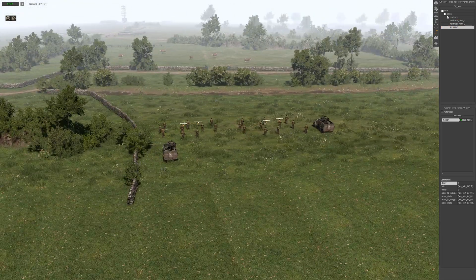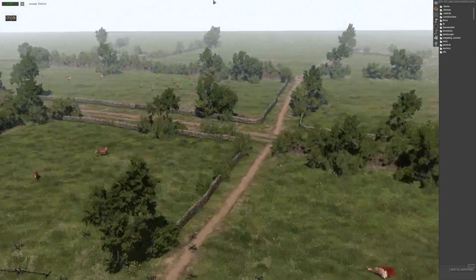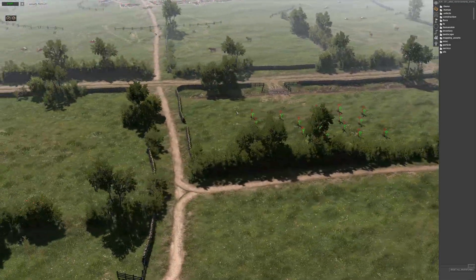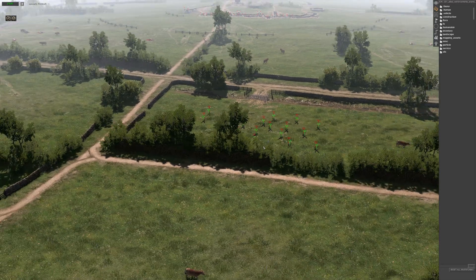And that's pretty much it. That is how you create reinforcements when soldiers — either enemy or friendly — enter a zone.